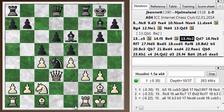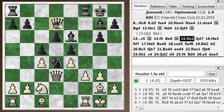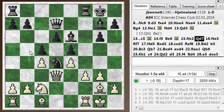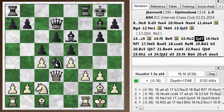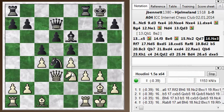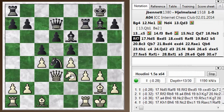Knight c2, queen d7, and then I went knight e3, continuing on the path. Now the engine says I should stop and play a4 here, maybe just slow down black's expansion on the queenside. Or I could exchange off his knight. I'm going to waste a couple of moves getting my knight to this square and he can just exchange it off, so it's probably a better use for the knight to take immediately. But anyway, I continue with my plan: knight e3, rook f7, and knight d5.